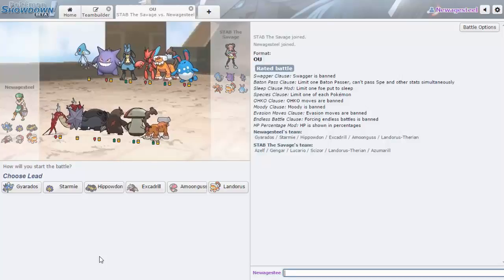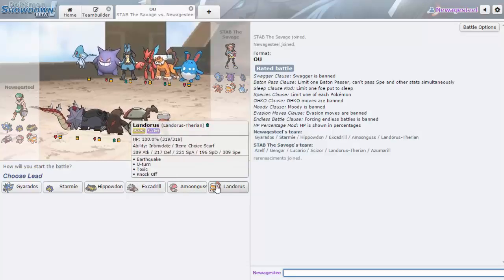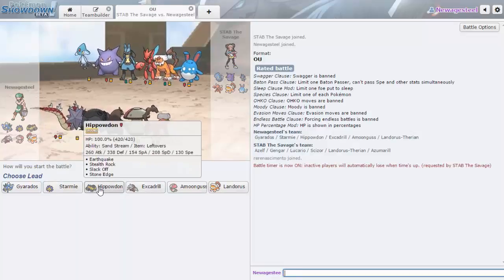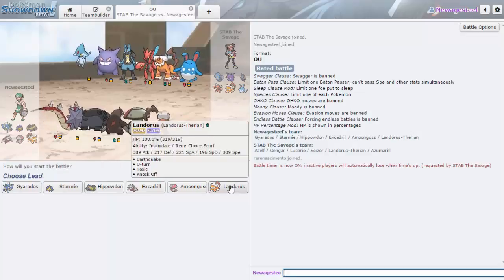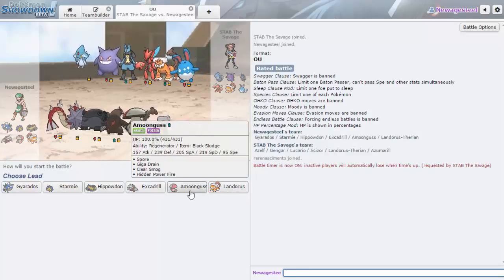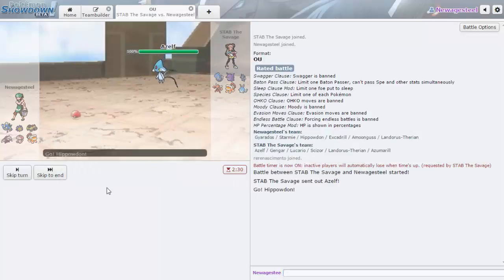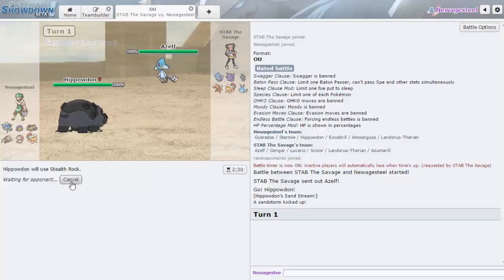We got one. Gengar — how sad, it's not going to have Levitate anymore. That's actually very disappointing. We also got Lucario which is scary, but now that we have Scarf Landorus we could definitely beat it. He has Azelf too — I don't have much for that. I'll lead Hippowdon — it'll break Azelf's Sash guaranteed. I'll go Stealth Rock: if he wants to Taunt me turn one that's fine, he just takes more Sand damage.